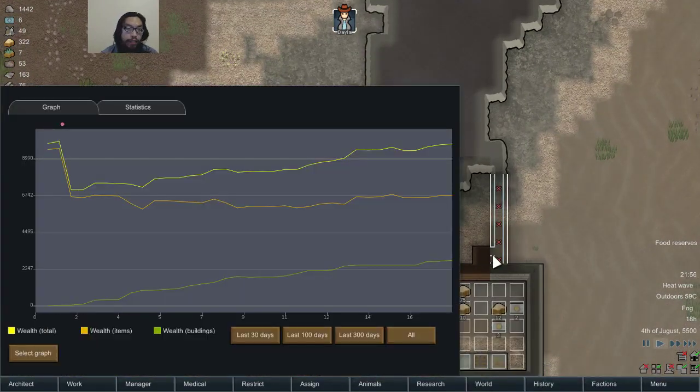I haven't actually checked the wealth in a while. I started out with 10,000 wealth. Almost up to where we started — 10,300, 10,200.